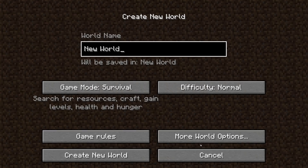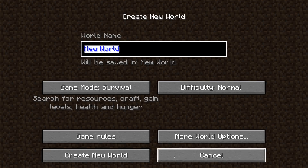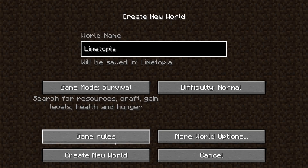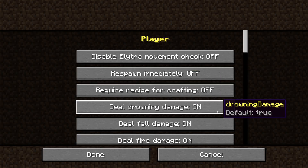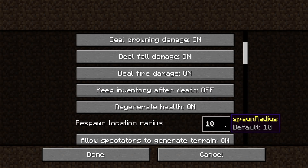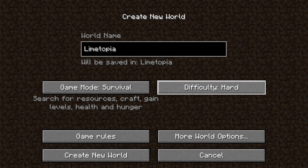Let's start with worlds and world generation. When entering the single player menu, the single player button will now jump you directly to the create world screen if there are no worlds to select from. There's a new game rules button on this screen as well, which takes you to a new screen where you can change all of the game rules before starting the world. You can now also change the difficulty of the game directly from the create new world screen.